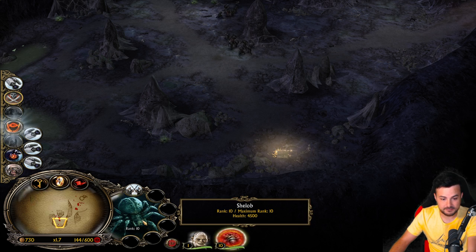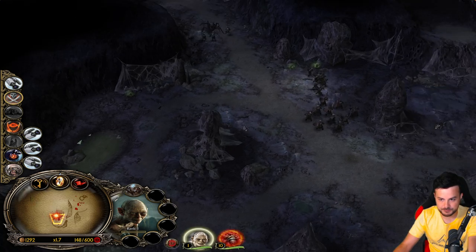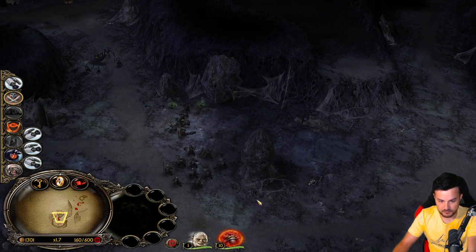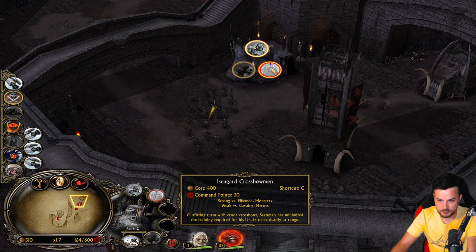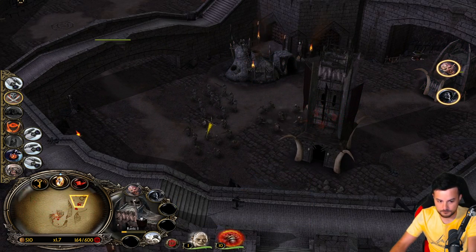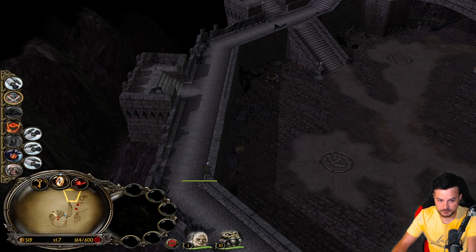We have control of Shelob now, that's great. She's level 10 too, but she has no abilities. However, she's quite tanky - she has 4,500 HP, which is pretty dope. And we have a couple of units now. We can get some more Crossbowmen.